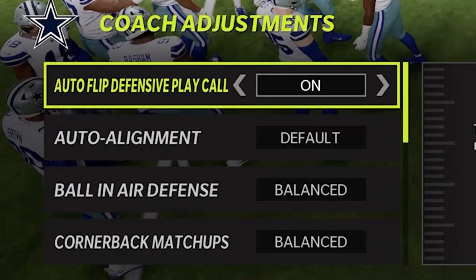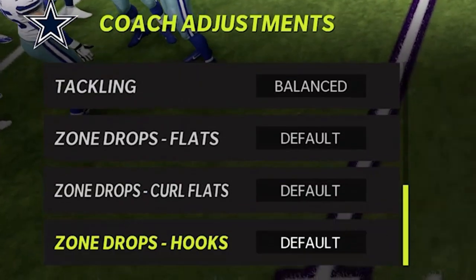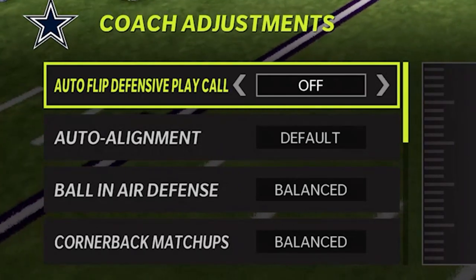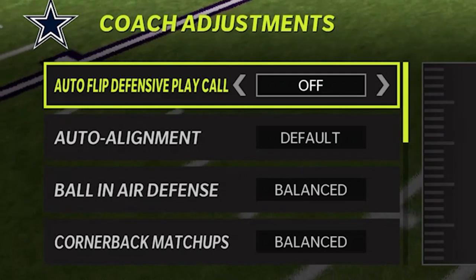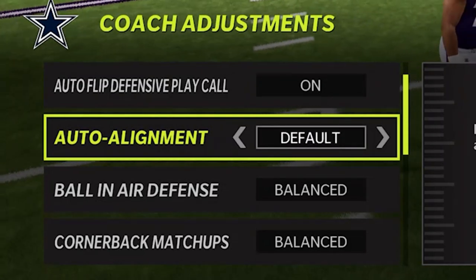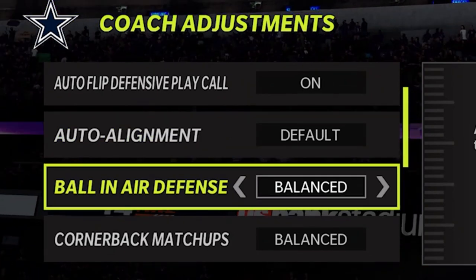On defense, there's a lot more effective coaching adjustments to be made. I would argue you don't have to do any coaching adjustments on offense, but you have to do them on defense. A lot of people turn off auto flip - I typically do as well. This basically gives you more control pre-snap when it comes to setting up blitzes. When it comes to auto alignment, if you try to change it to base or man, a lot of times it makes your players out of position. So I typically leave that on default.